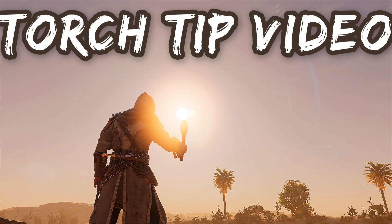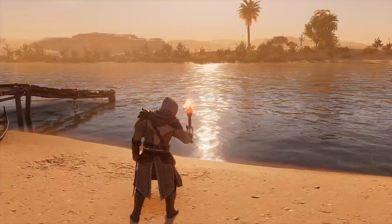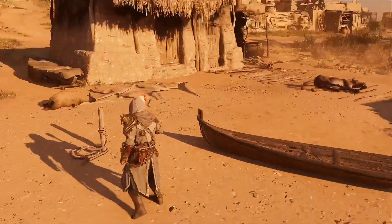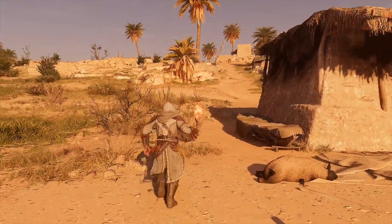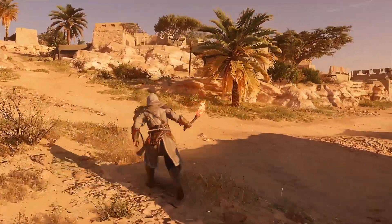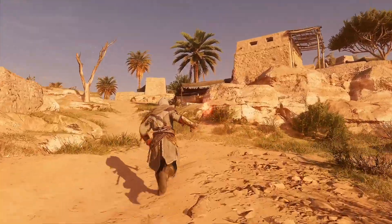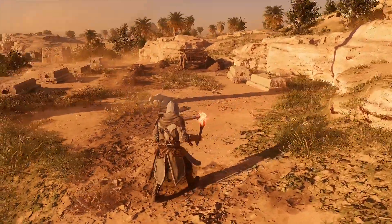This is the torch. This might possibly be the only tool you'll need in Assassin's Creed Mirage. I'm going to show you in this video what you can accomplish and what you can perform with this torch. It is remarkable the detail that Ubisoft put into this game. So let's find out — what can we burn, what can we light, and how do we use this tool against our foes?